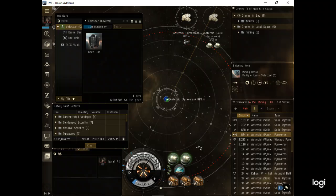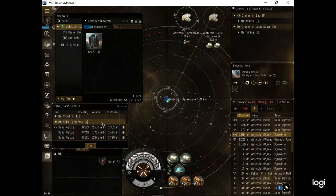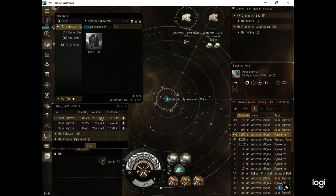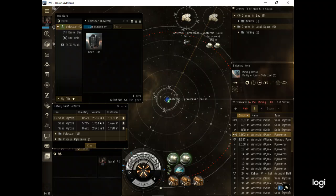We ended up right on top of these things, which I guess doesn't hurt anything, but that wasn't my plan. I'm mainly working on solid pyroxeres. Looking at the survey scanner - this is actually disappointing. This one's got 2,500 m3, this one's got 1,700 m3, and this one has 2,500 m3. That's nothing. I want to see 6,000, 8,000, 9,000 - not 2,000. Two thousand is basically one cycle; I'm going to empty that in one cycle and it's gone.